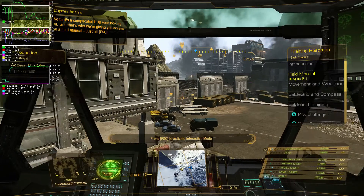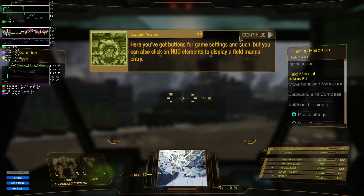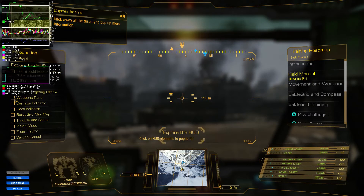So that's the complicated HUD you're looking at, and that's why we're giving you access to a field menu. Here, you've got buttons for game settings. Click away at the display to pop up more information.